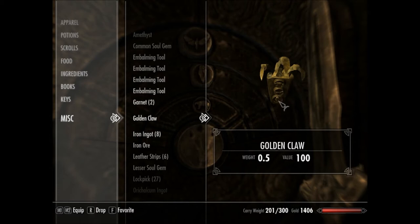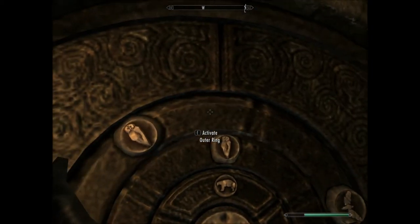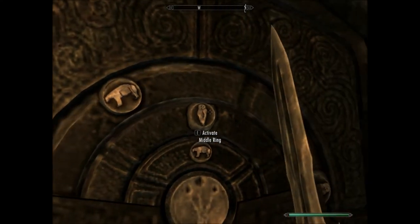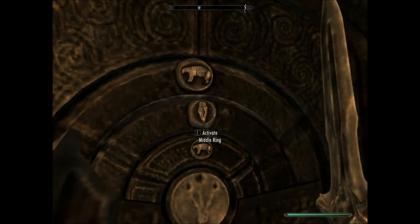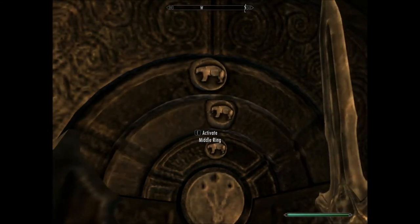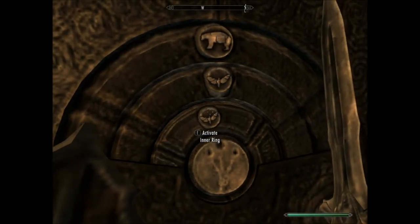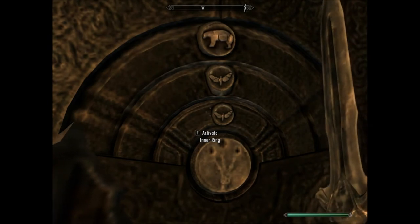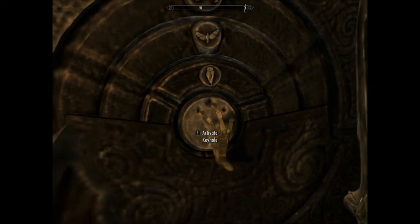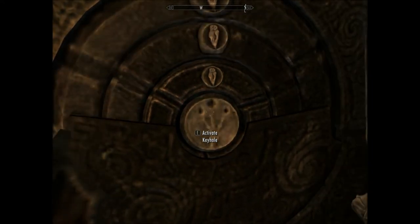Bear, and I think that's an owl or a bird or something, and an owl. So you're going to change this to bear — keep going — bear, then bird, and then owl. It's not even on the right one yet, but there we go. Once that's done, activate it and it should open up. There you go.